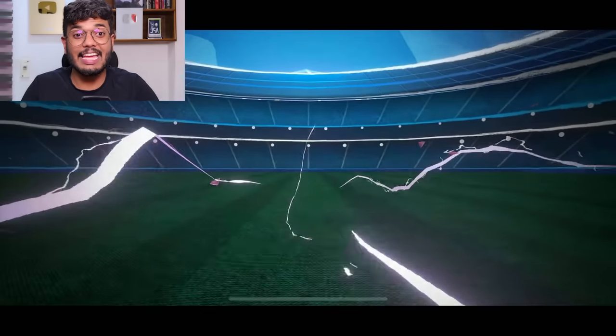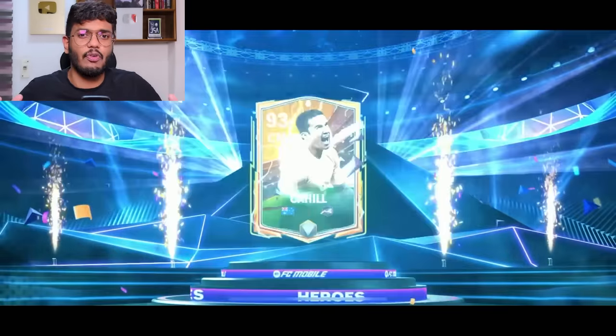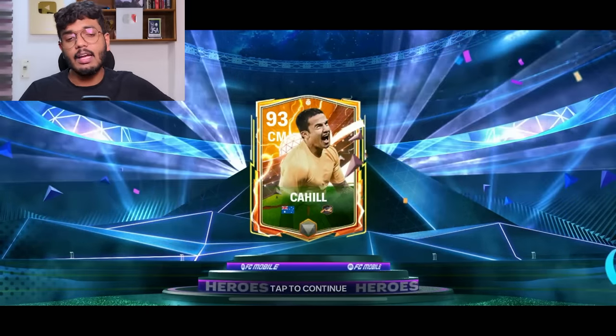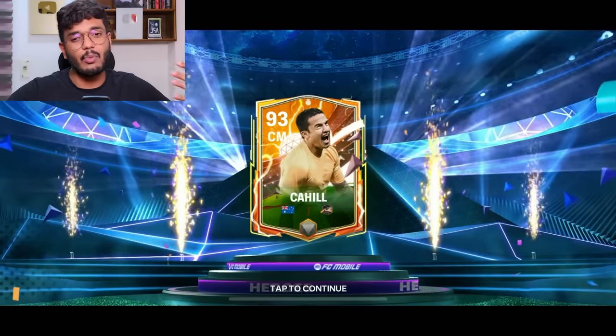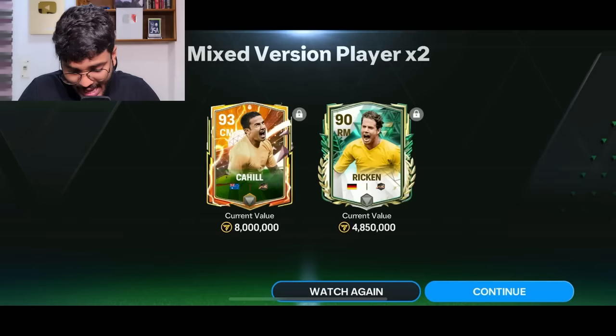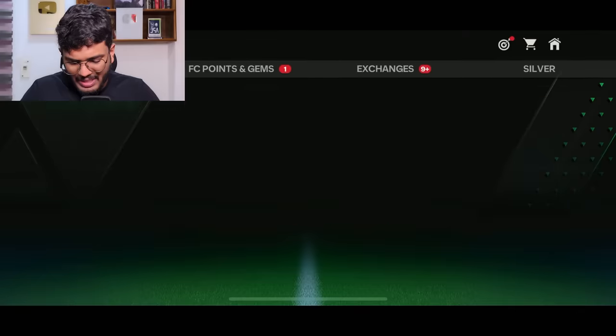The final 90 to 97 exchange — it's a hero's World Cup card, Australia. It's Tim Cahill! 93-rated — not so bad. It's one of the lower-rated ones you can pack from 90 to 97, but I can't complain after packing Jude Bellingham. And we got Ricken as well — double heroes in the same pack!